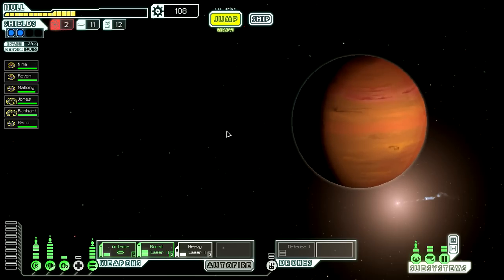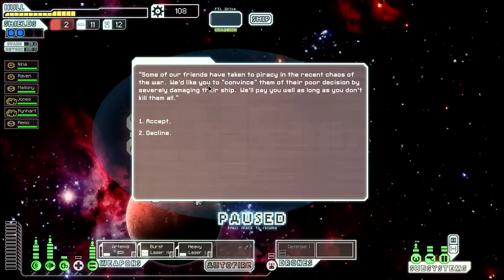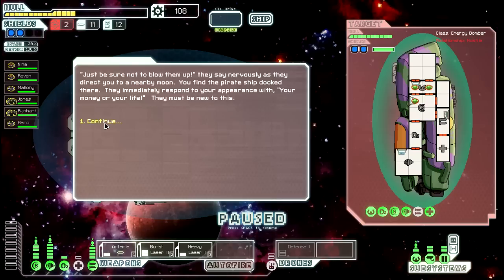I'm willing to go here as well before we go to the store. You are immediately contacted by a settlement. 'Your ship seems to be outfitted for combat. Care to take up some mercenary work?' Some of our friends have taken to piracy in the recent chaos of the war. They'd like us to convince them of their poor decision by severely damaging their ship, as long as we don't kill them all. Just be sure not to blow them up, they say nervously. We find the pirate ship docked at a nearby moon and they respond with 'your money or your life' - they must be new to this.